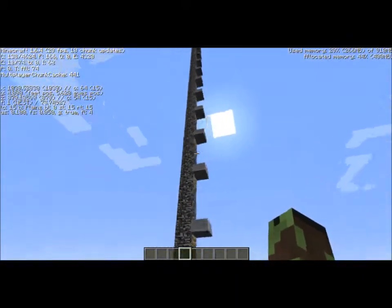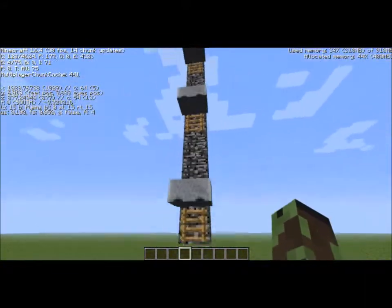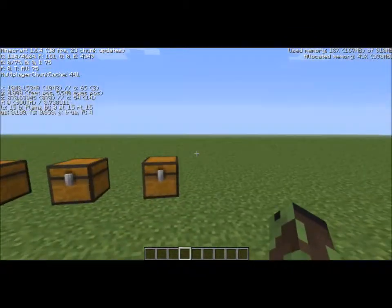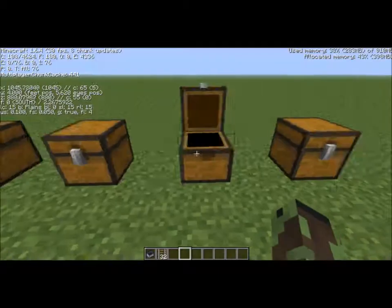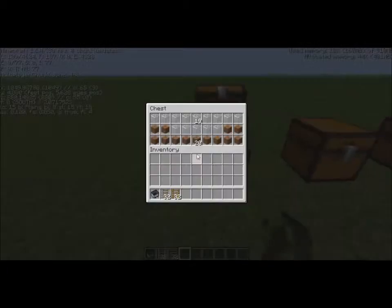Now, this is not even really the minimalist way to build this. I can get rid of all three of those. You need a minecart, which is crafted from five iron ingots. You need some rail — it doesn't matter what kind of rail, I'm just going with regular: just take six iron ingots and one stick. You need a ladder, which is seven sticks, and then I'm going to be using dirt and glass.